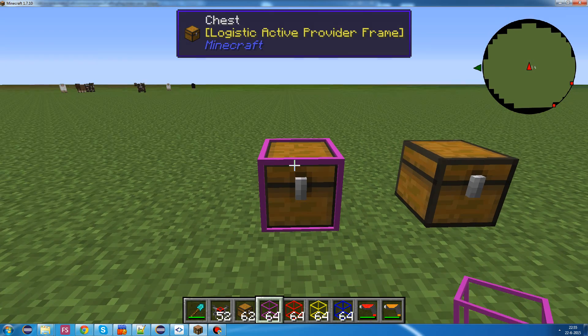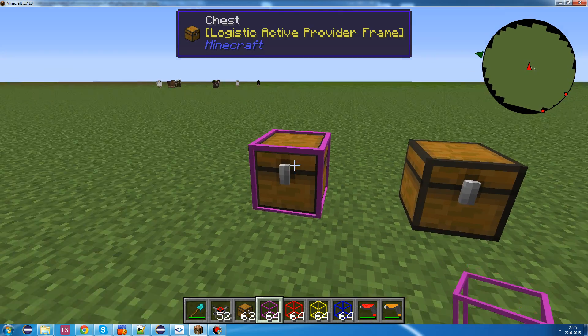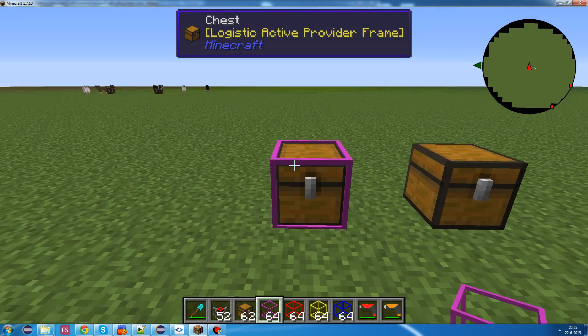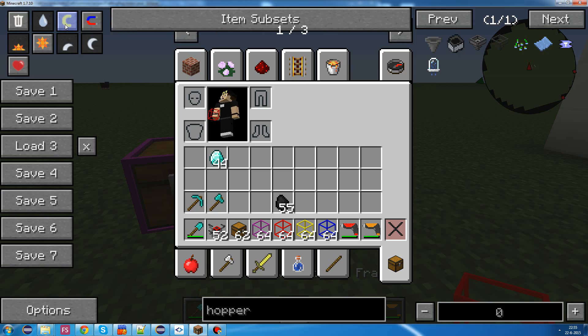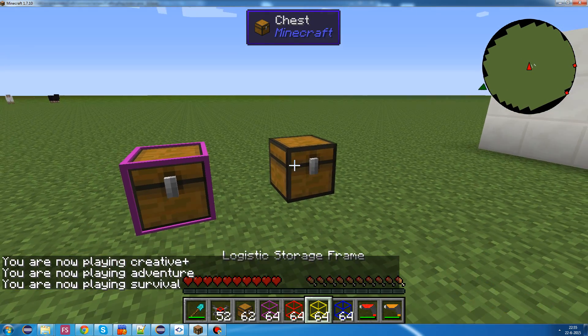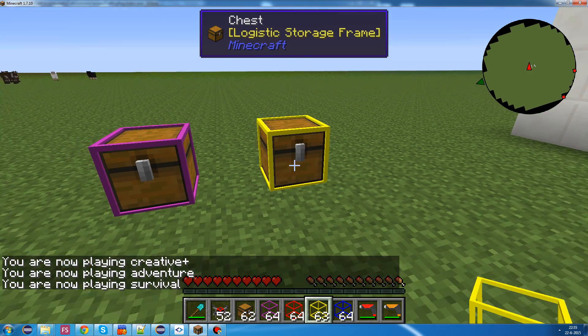Let's just check out what the active provider frame does. You can just right-click any inventory with a frame. And let's maybe go to survival to make it more clear on what happens. And let's put a storage frame right there.